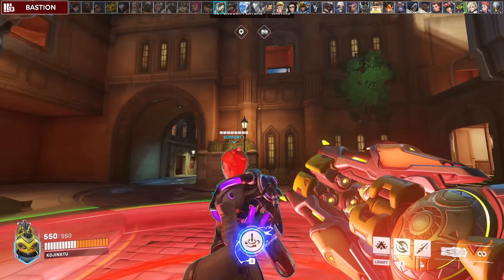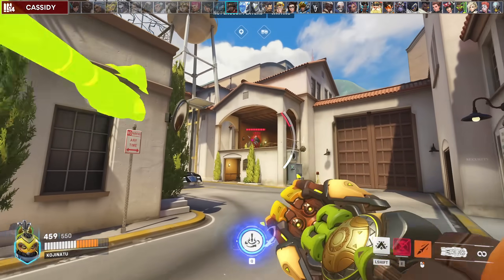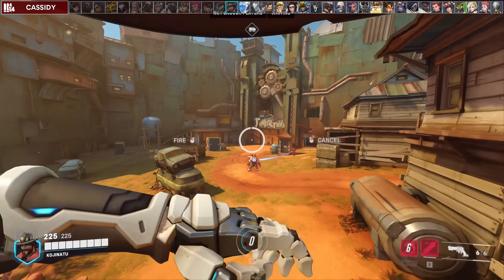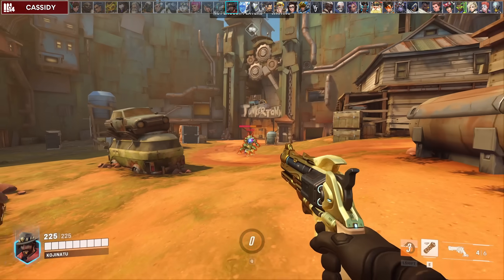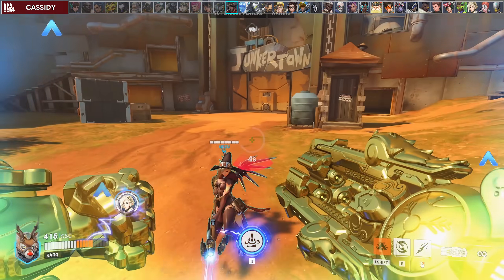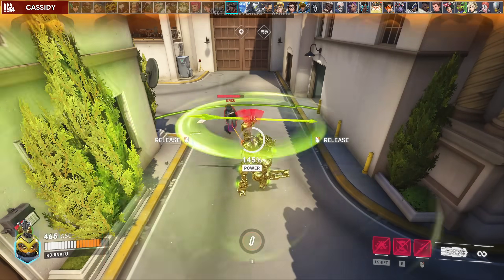You can also eat Bastion's ultimate projectiles with Javelin Spin if well timed. Against Cassidy, you want to spear him out of his high noon or Javelin Spin to eat it. If you don't have a spear or Javelin Spin, you can save your teammates by using fortify and staying in front of them — if they are behind you, Cassidy's ultimate would just hit you instead. Whenever he rolls away, you can also suck him back in with your ultimate.